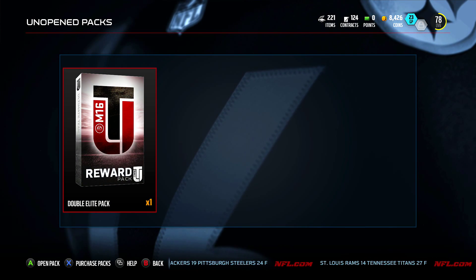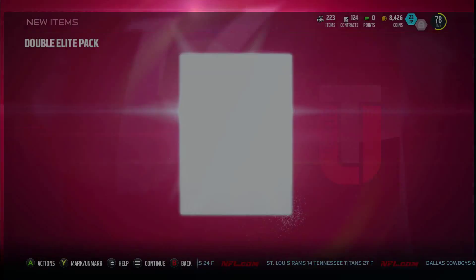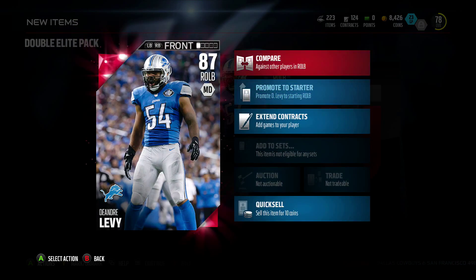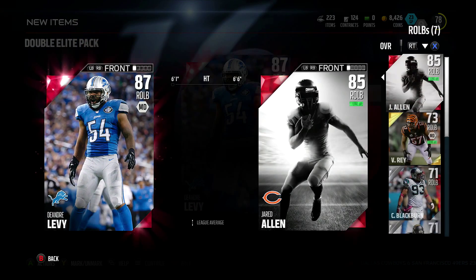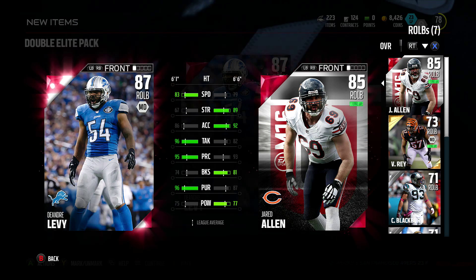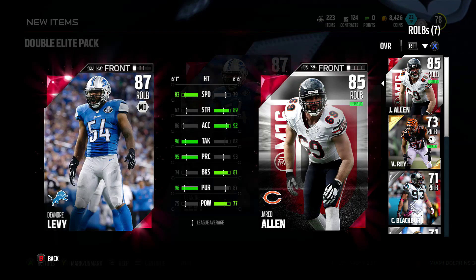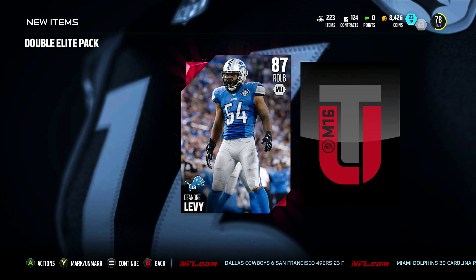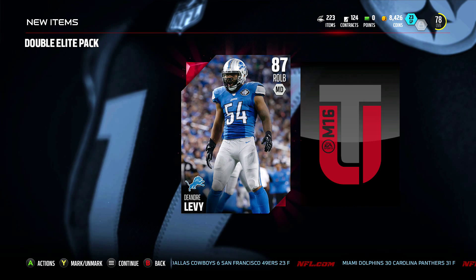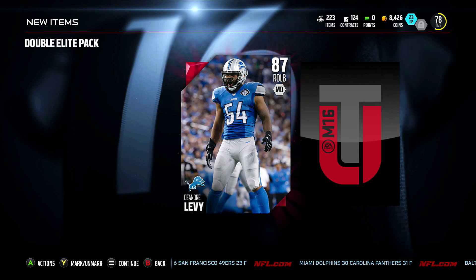Double elite pack — one offense, one defense. We are jumping straight into this. For offense we get DeAndre Levy, who is actually a defense player. This is not bad, he is a great linebacker. I do not know how he'll fit into my scheme — probably run him at middle or move Jared over onto the line. He really needs more speed, that is so dumb. I was kind of hoping for a good cornerback or something we could build our team around, but I am satisfied with Levy because it is not Charles Johnson.